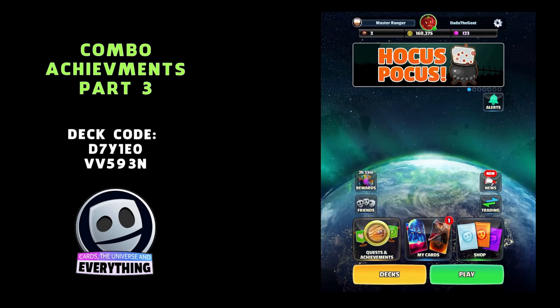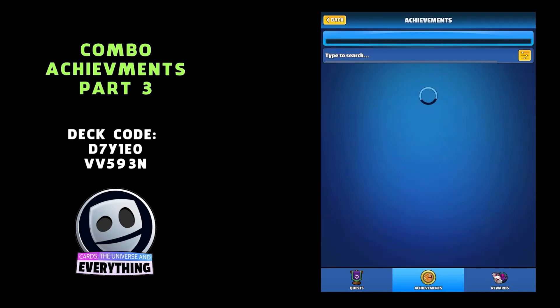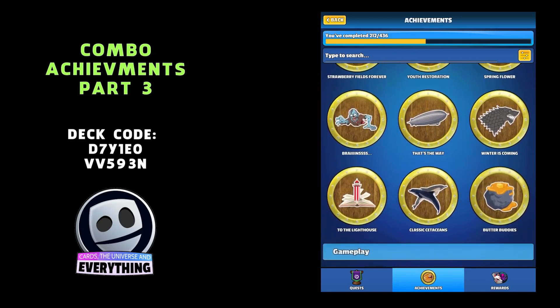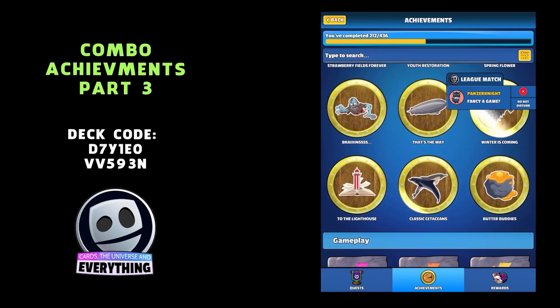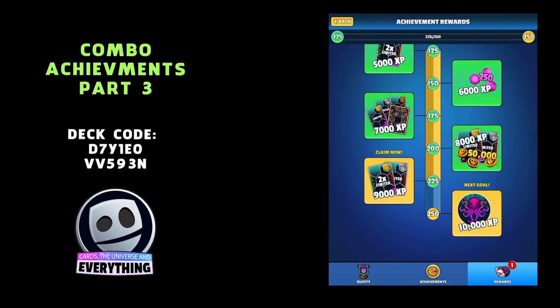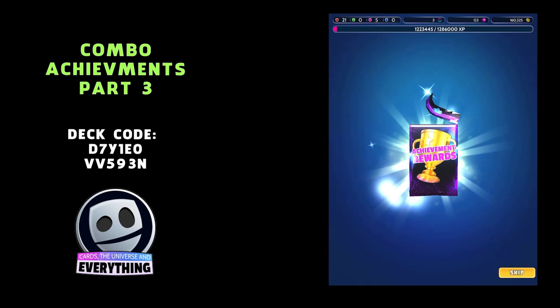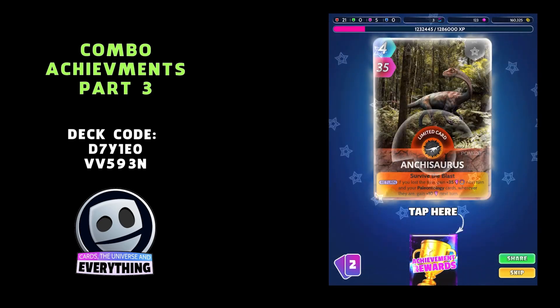If you go into the Quests and Achievements tab on the bottom left, and Rewards — let's have a look at achievements first. Recently Achieved — these are all the ones we've done today. Look at all of them! We've completed 212 out of 436. You only need 250 achievements to max out your rewards. I'm on 225 — I can claim a reward! Let's claim it while you're here. 9,000 XP — not bad!